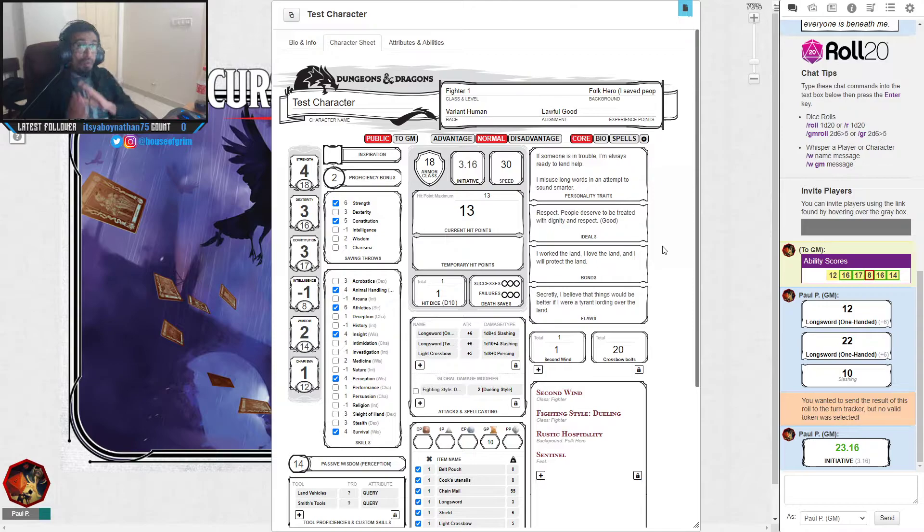Hit points are determined by your hit dice. As a fighter, my hit dice is a d10. My Constitution modifier is +3. At level 1 you always receive maximum hit dice, so 10 plus 3 equals 13 — that's my starting health. This is true for every class: sorcerers and wizards use a d6, paladins and fighters use a d10, barbarians use a d12, and other classes use a d8.